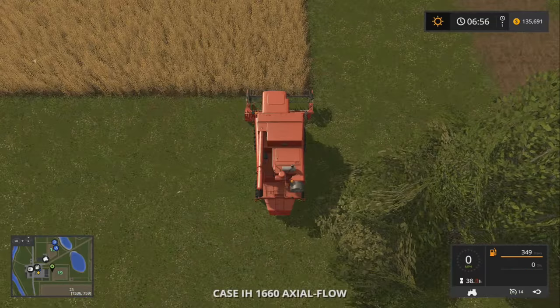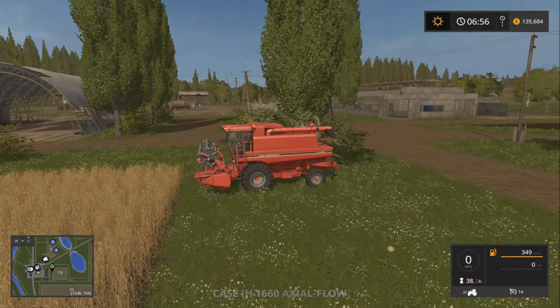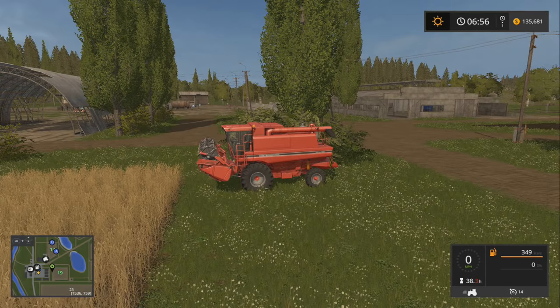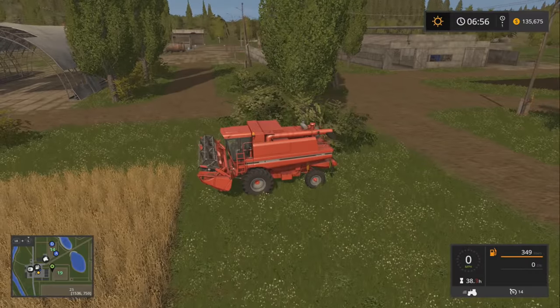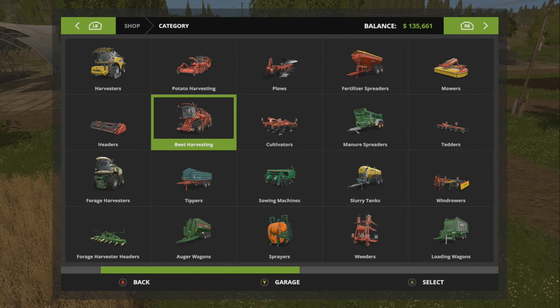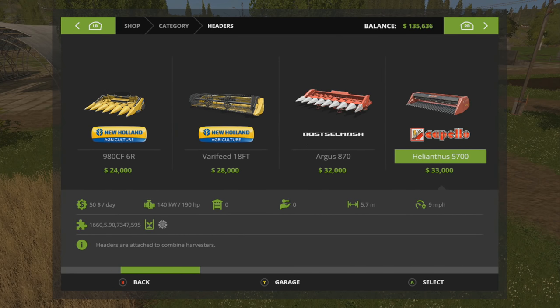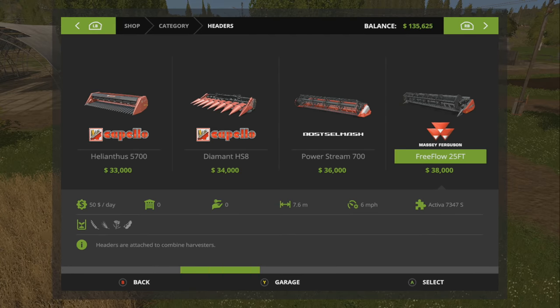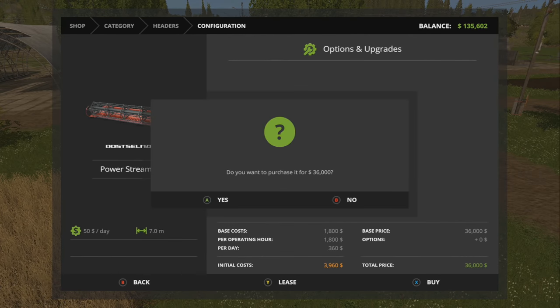All right, let's get the combine rolling. We did learn a little something — if you put that reel down it seems to help a little bit. Normally I don't like to do this, but we found out it works on our server — we're going to go ahead and buy this bigger head.